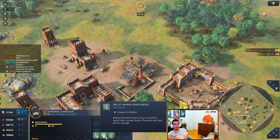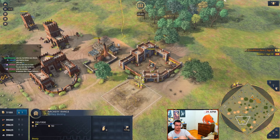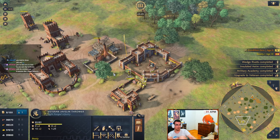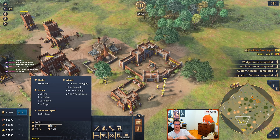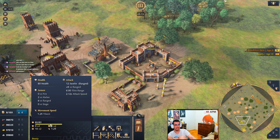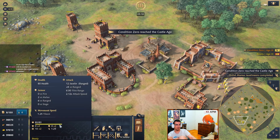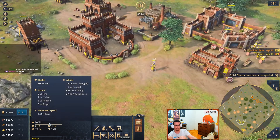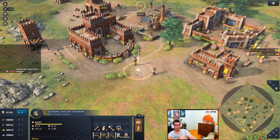We're going to choose the javelins because those seem the most interesting ones and I think they're probably going to be the strongest. Manza Javelins have more movement speed than normal javelin throwers and deal poison damage. Javelin thrower deals 12 damage, 12 plus 8, and movement speed is 125. If you choose the Manza javelin throwers, your old javelin throwers do not get upgraded - that's important to know.